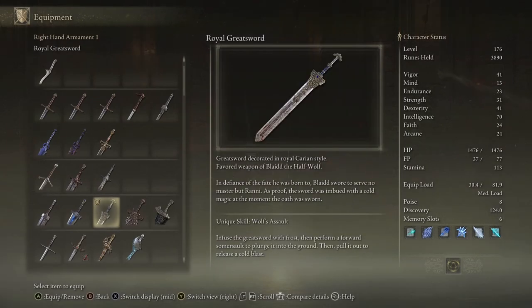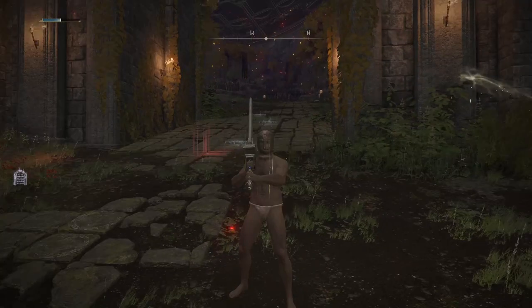The Royal Greatsword is a greatsword decorated in the Royal Carrion style, the favored weapon of Blaidd the Half-Wolf. In defiance of the fate he was born to, Blaidd swore to serve no master but Ranni. As proof, the sword was imbued with a cold magic the moment the oath was sworn. Its unique skill is Wolf's Assault: infuse the greatsword with frost, then perform a forward somersault to plunge it into the ground, then pull it out to release a cold blast.